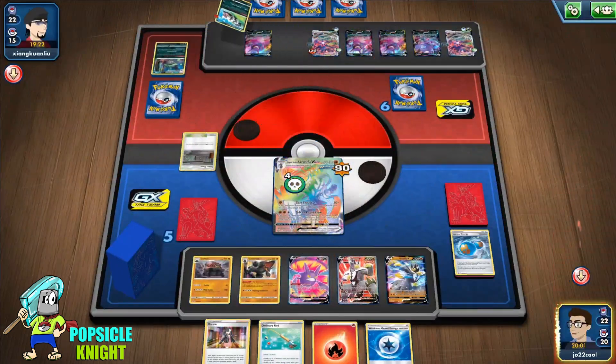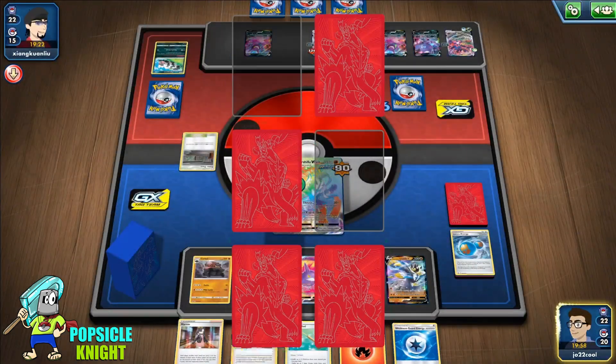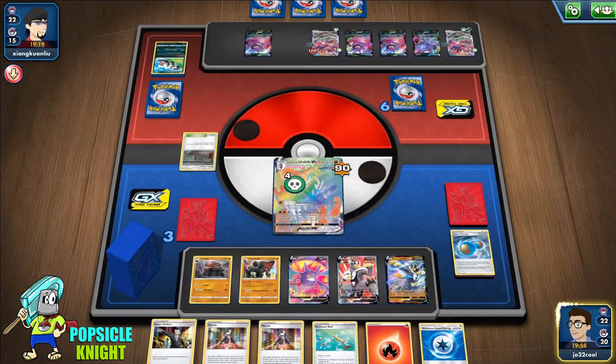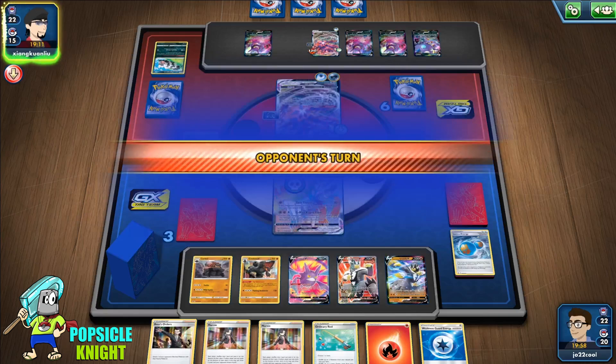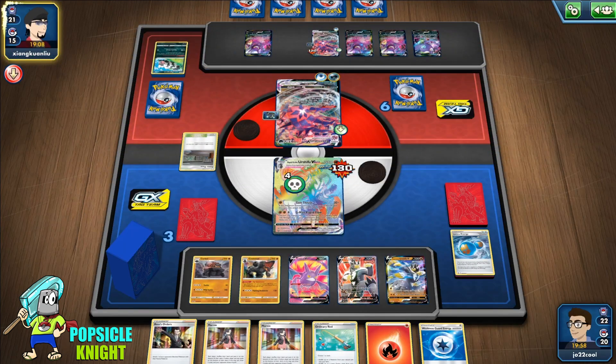We'll need three prizes left. Our opponent has one Eternatus with... we got Boss's Order! Once we set up this Single Strike we can knock out that one on the bench and get our last three prizes off of that. That's the plan — but our Rapid VMAX here is not going to survive.